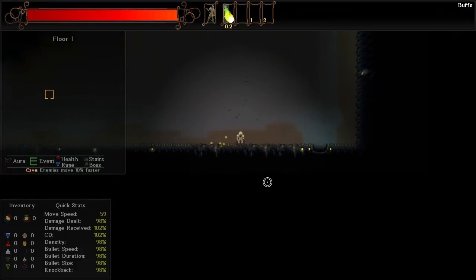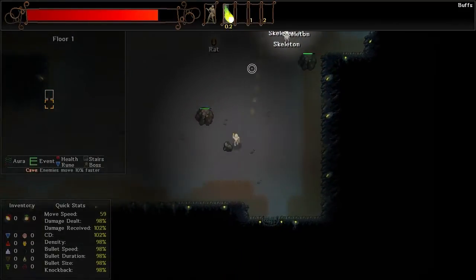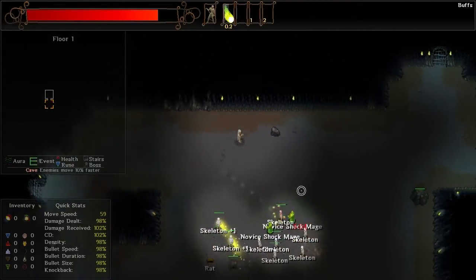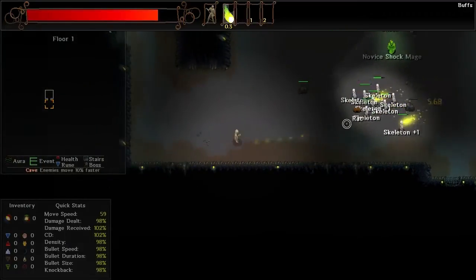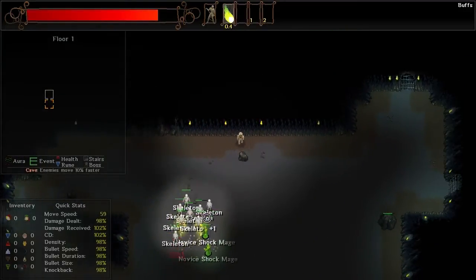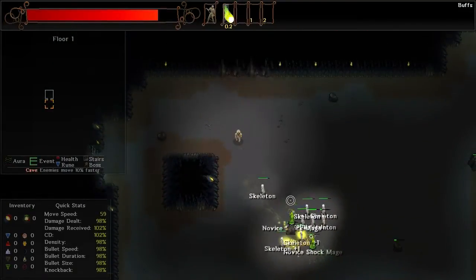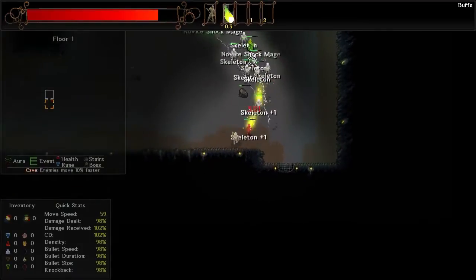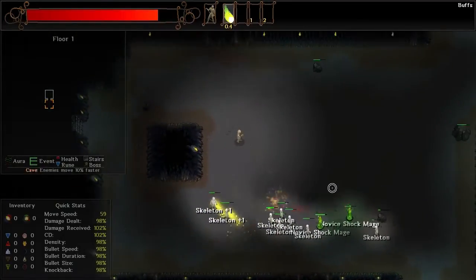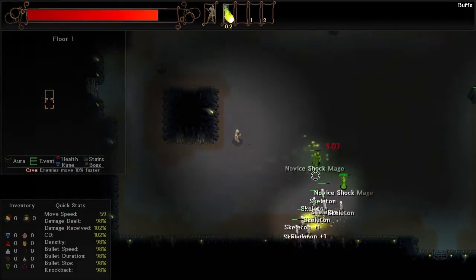Looks like busting up the rocks is not really doing us a whole lot of good. Holy crap, that was a lot of damage. Note to self: be a little bit more agile. I guess I really have to take this with a bullet hell mentality in the beginning — pay attention to where the enemies are, not where you are. Don't get hit by the rocks. The one problem is this is a whole mass of skeletons, and we can't get close.